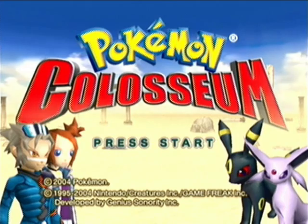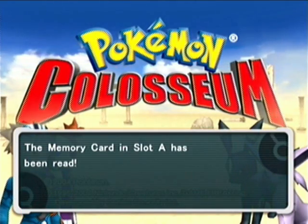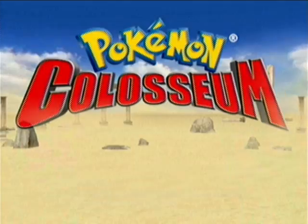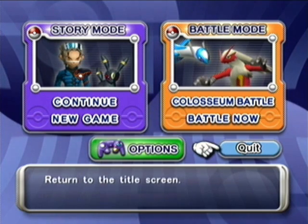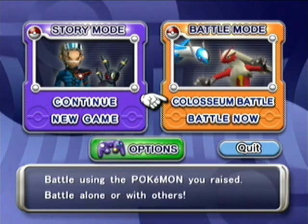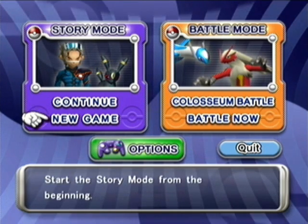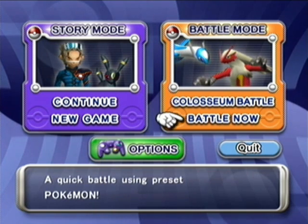This is a freaking awesome game. It pretty much has the same Pokemon gameplay, and I'll probably explain that in a bit. I'll just get you into this first screen first. You have a choice between Story Mode and Battle Mode. In Story Mode, all you can really do is either play a new game or play an old game. You have Colosseum Battle now, pretty much like Quick Battle was in Stadium.